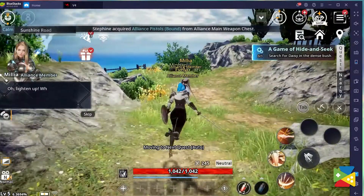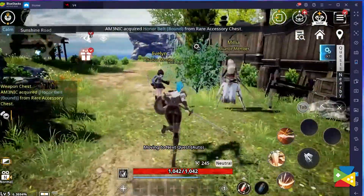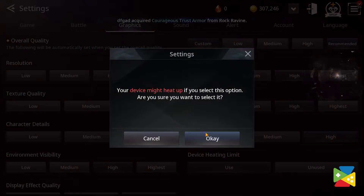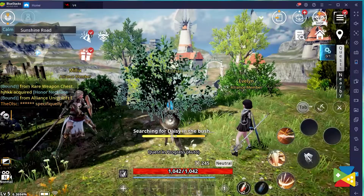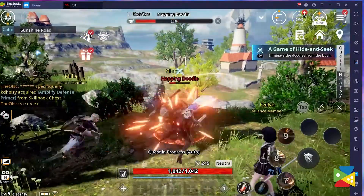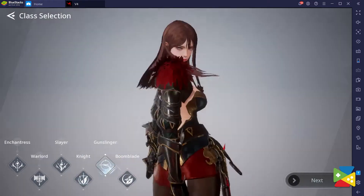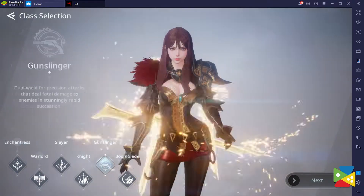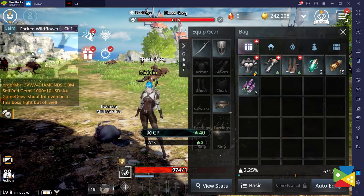The first big thing you'll definitely notice when playing V4 with BlueStacks is that you'll be treated to gorgeous graphics and a beautiful image. That's because you can crank up the graphics to the maximum and enjoy a silky smooth experience with no slowdowns or lag whatsoever. Not to mention you'll also be able to play on your monitor's high resolution screen with more FPS, which will allow you to see all the elements of the game much more clearly.